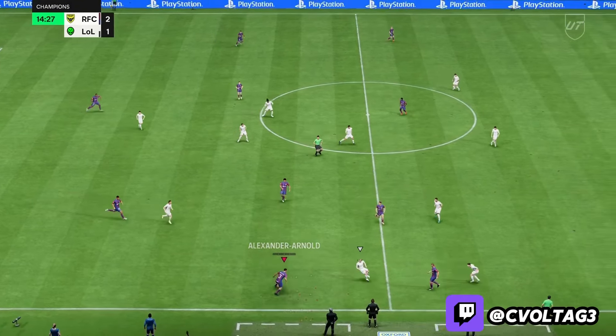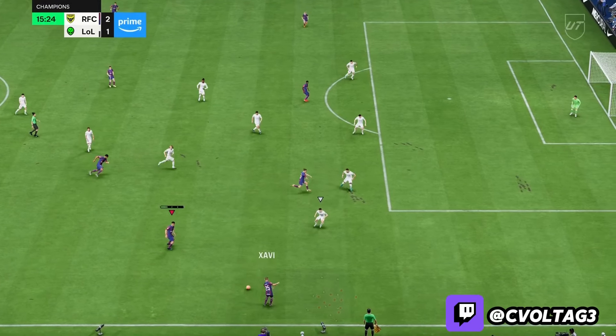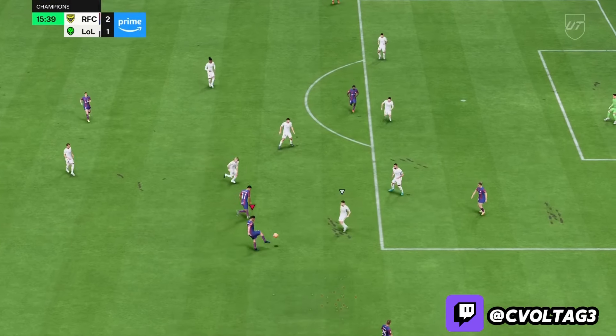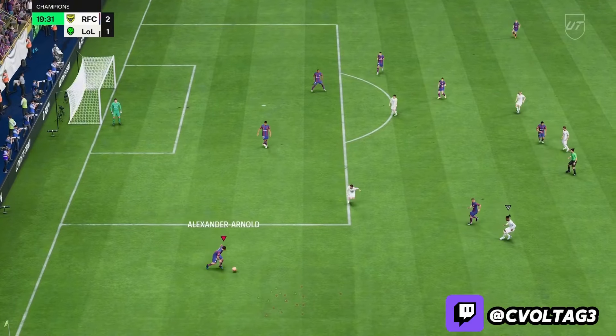Now let's talk about his dribbling ability. This is the type of right back I like — tremendous boost and great dribbling. He has responsive dribbling; he can get around players, twist and turn, and I like that for a right back. Some right backs can't do it at all and get the ball taken easily. He was nice with the dribbling.